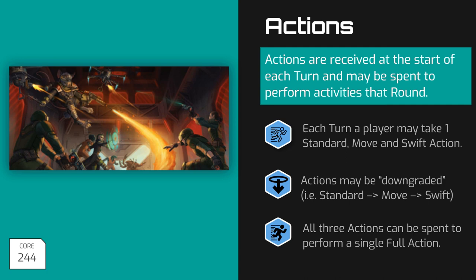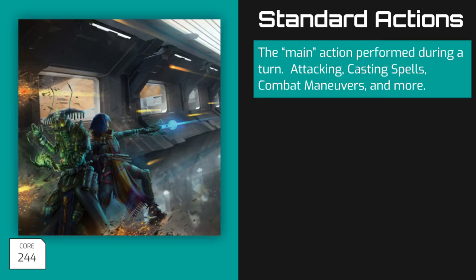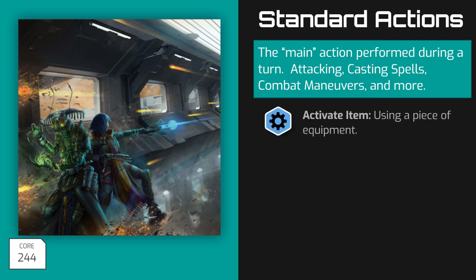Now let's take a closer look at the different types of turn actions, starting with Standard Actions. Standard Actions are typically the main thing that you want to attempt during your turn. Most of the uses for Standard Actions, like attacking, casting a spell, using a combat maneuver, and fighting defensively are mechanics that we will discuss in greater detail in upcoming videos about combat and spellcasting. But there are also a few uses for Standard Actions to discuss here. First is activating an item. Unless otherwise stated in its description, using a piece of equipment costs a Standard Action. The rule of thumb is, unless otherwise noted, it takes a Standard Action to use an item.